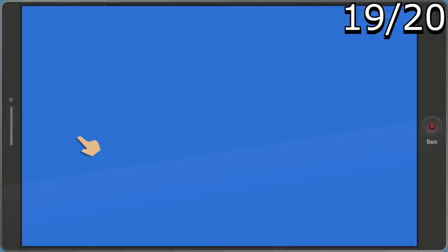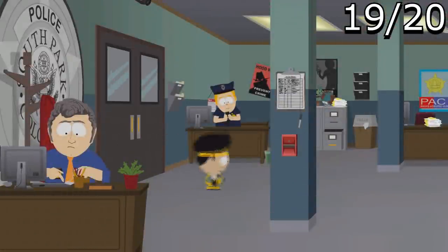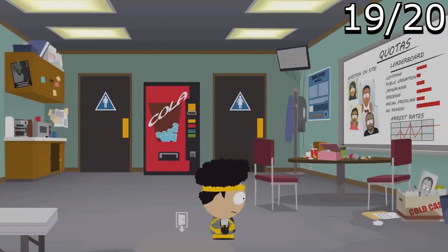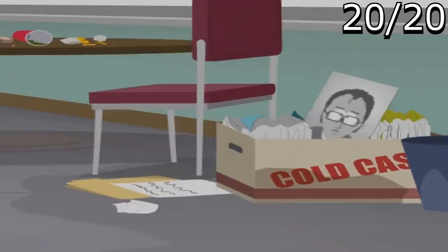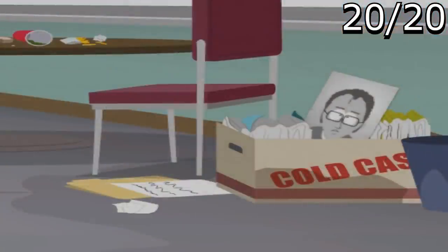For the last Easter egg, go to the police station and into their break room. In the cold case box, you can see a photo of Chris — Satan's lover from the show. He doesn't actually appear in the game, but they included a sneaky little reference to him.